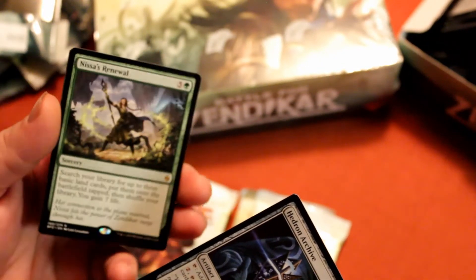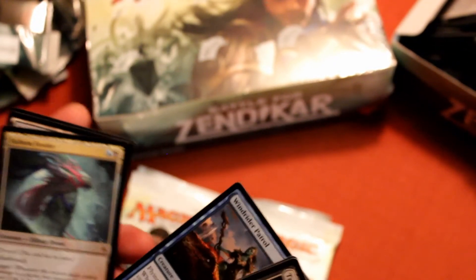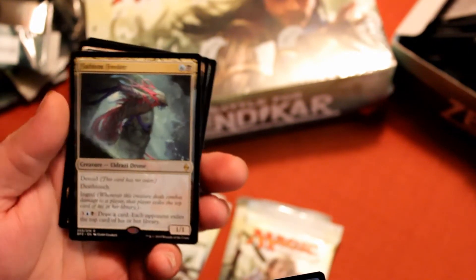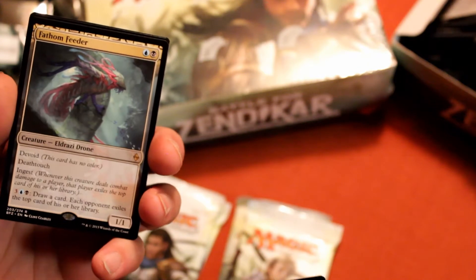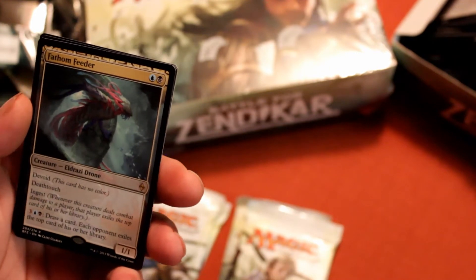This says Aces' Renewal. Oh, camera stopped for some reason — that's what I get for not using a GoPro. Fathom Feeder — I actually run this in my 5-color deck. I love this card. Deathtouch, ingest, and if you're feeling froggy you can always draw a card and make somebody exile cards. I think he's a very good 2-drop, especially in a 5-color deck. He is extremely underrated for what he does.